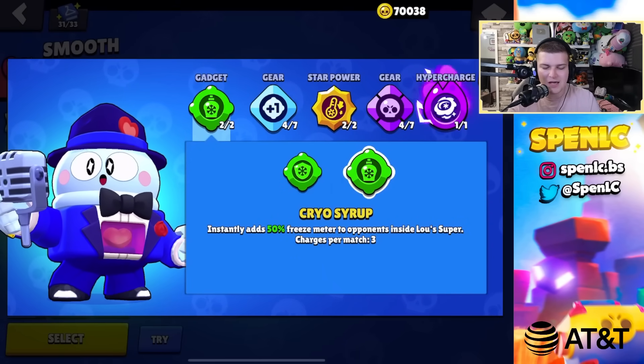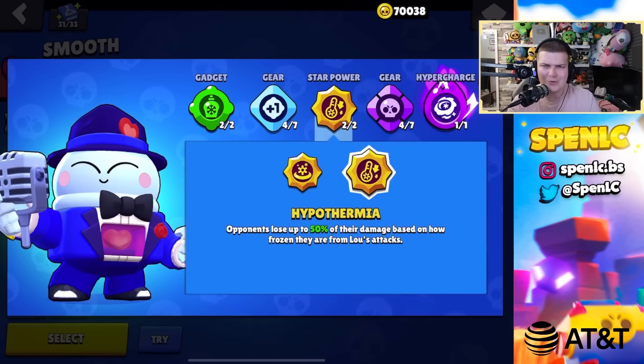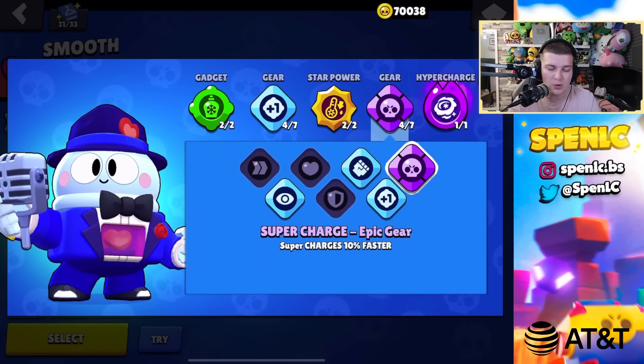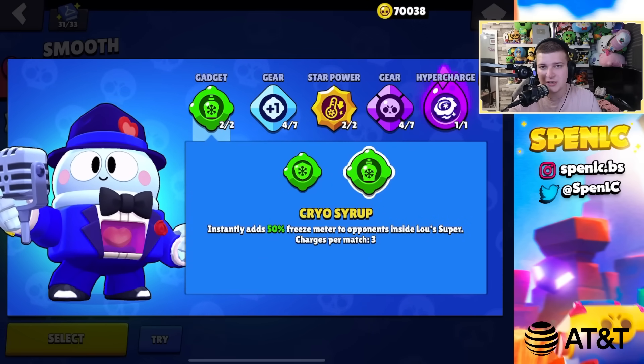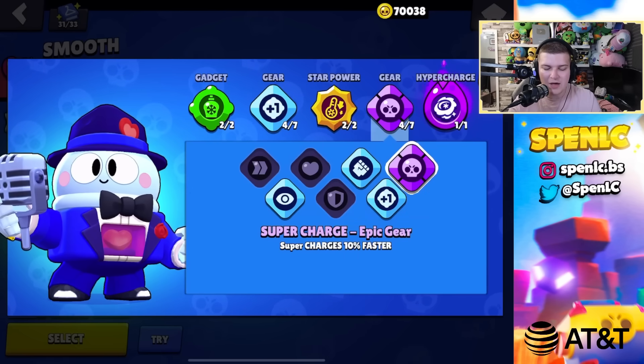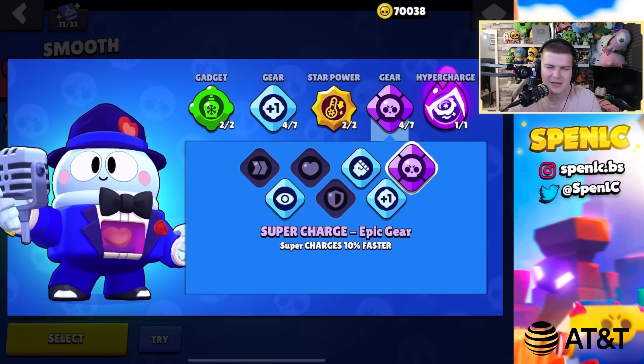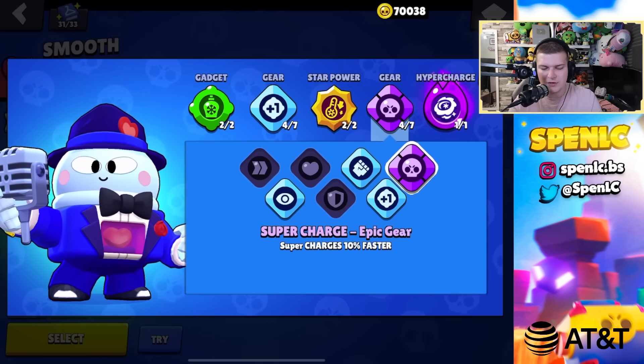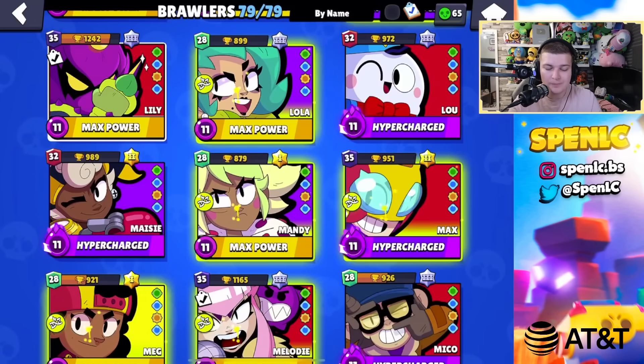Lou: the main gadget 100% of the time, hypothermia star power 100% of the time. Gadget charge gear all the time since this gadget is one of the best in the game, plus super charge gear since it lets you cycle super one shot quicker. You don't really need any other gear with Lou.